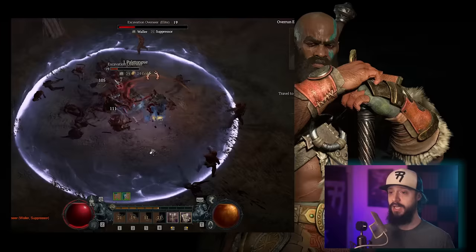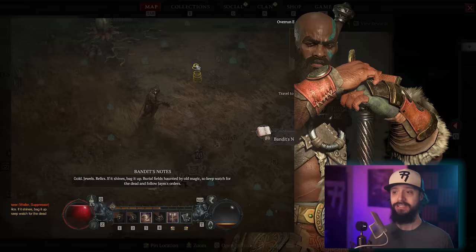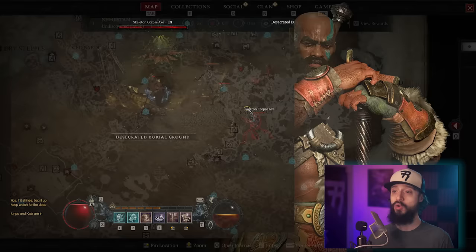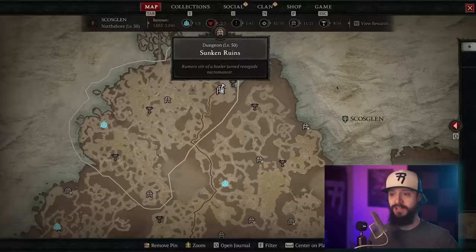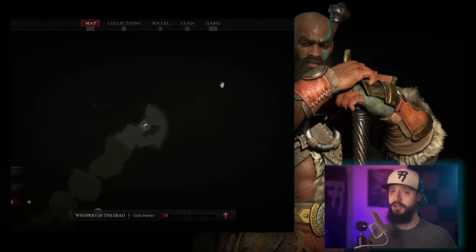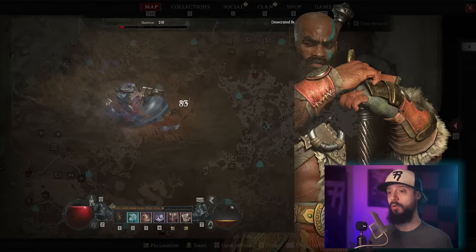On to Barbarian — the Barbarian early game is a relatively weaker class, but it becomes strong late game. Best options for low level are Rend, pairing with the Aspect of the Expectant from Underroot dungeon in Scosglen — attacking enemies with a basic skill increases the damage of your next core skill. Another good option is Hammer of the Ancients, paired with the Aspect of Ancestral Force from Sunken Ruins dungeon in Scosglen — this makes Hammer of the Ancients quake outwards dealing 32% of its damage in a much bigger area. You can also go Whirlwind Barb — the weakest of the three for leveling but very strong late game. For Whirlwind, get the Aspect of Dire Whirlwind from Garan Hold in Scosglen — Whirlwind's crit strike chance increases by 3% for each second it's channeled.